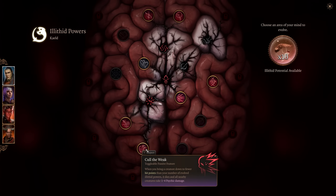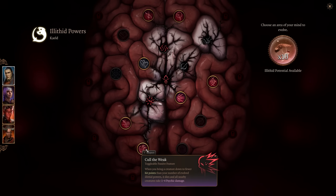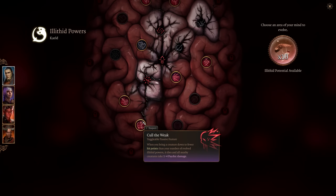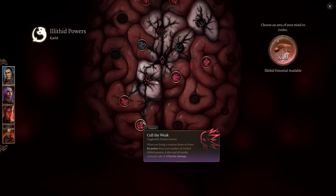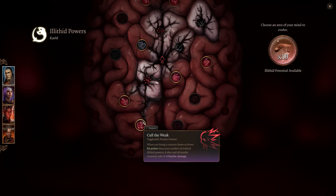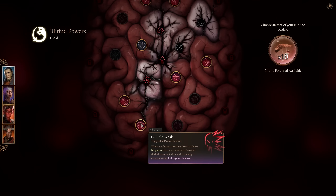Cull the Weak: when you bring a creature down to fewer hit points than your total number of evolved illithid powers, it dies immediately and all nearby creatures take 1 to 4 psychic damage. So if you've unlocked 12 powers and bring something below 12 HP, it just dies. It's good if you're investing heavily into illithid powers, allowing you to detonate enemies once they cross a threshold. If you only have one or two, I'd skip it.